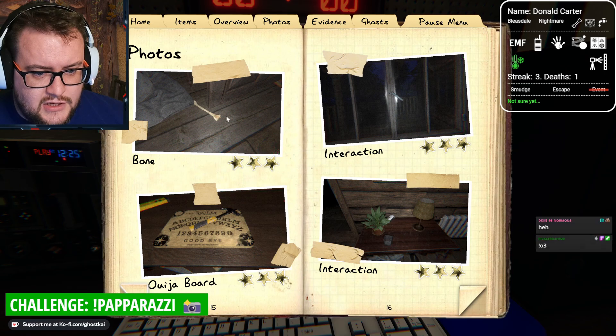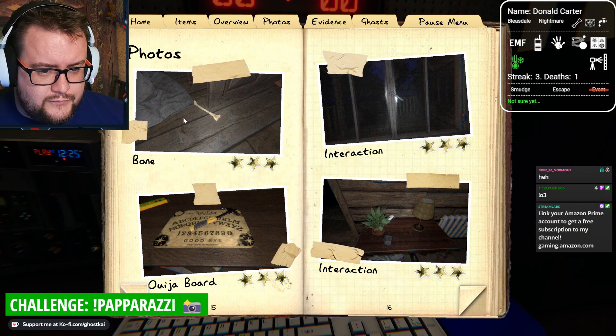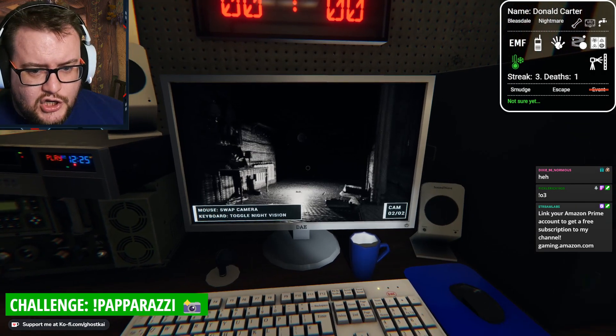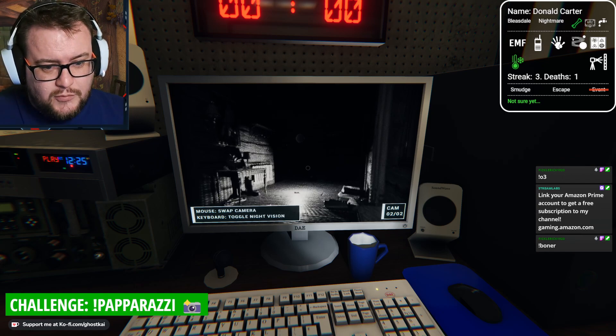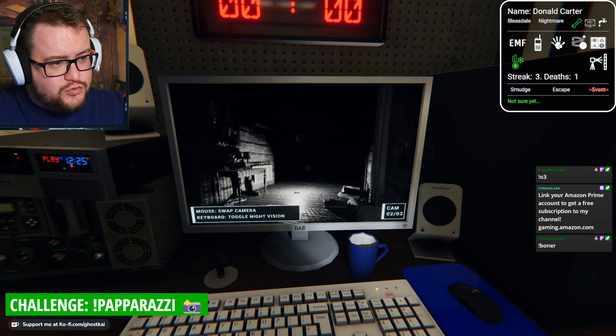Let me just count this. EMF, camera, dots, spirit box. So we've got one more item we can take in. We'll take in another photo camera - I think that's probably sensible.